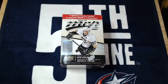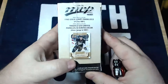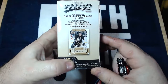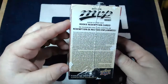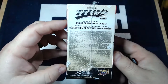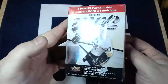Let's go ahead and crack on into this. We are looking for Connor McDavid, obviously — 2015-16 is his rookie season. More importantly, looking for the exclusive gold script version if possible. McDavid might be a Redemption, I'm not sure. Because they do have Redemptions in this, and Redemptions are notoriously difficult to pull in blasters, but we've got 24 packs in here, so I think we've got a pretty fair shot.